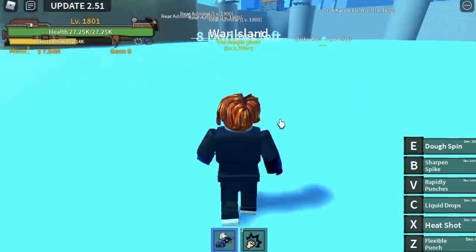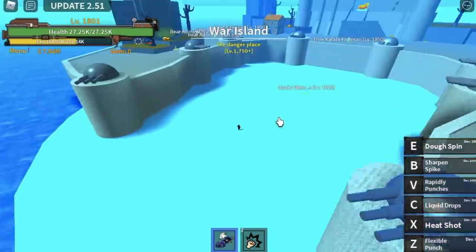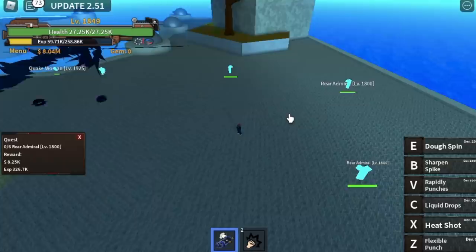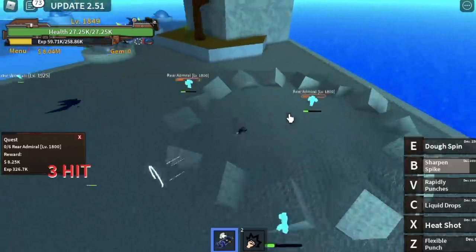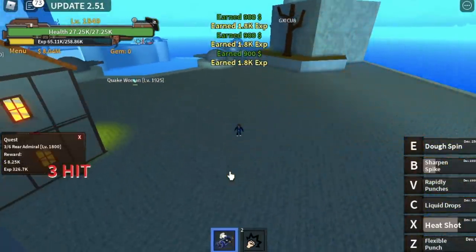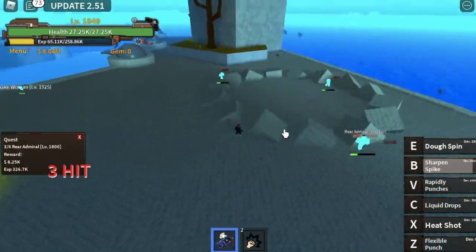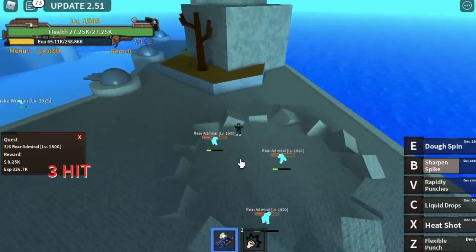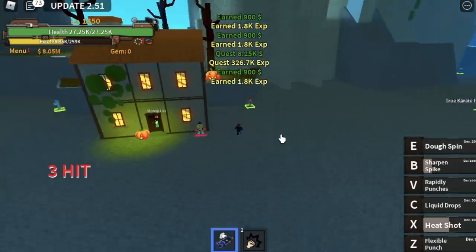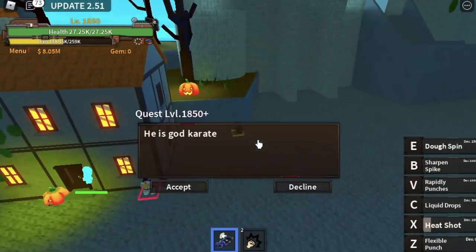After that, you can now proceed to Marineford. We're gonna start here with the Rear Admirals — you need to defeat 6. It's very easy: use your B skill, jump, X skill, and that would be enough. Wait for them to spawn and do it again. By doing that you will finish a quest, and the goal here is to reach level 1850, after which we can proceed to our next target.